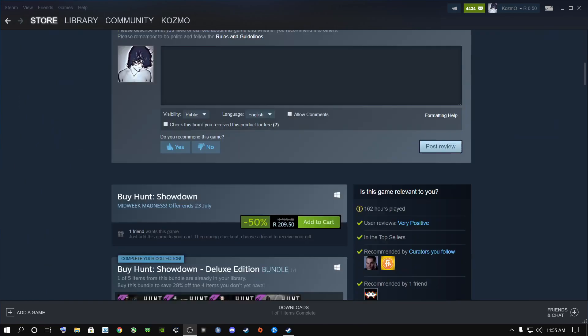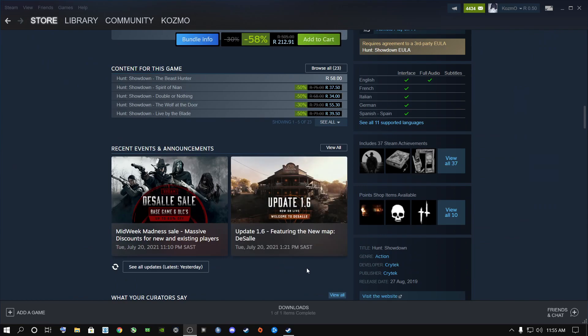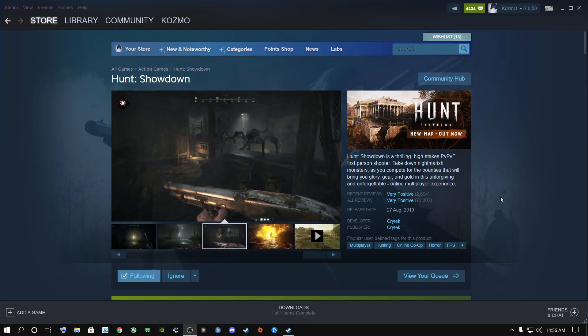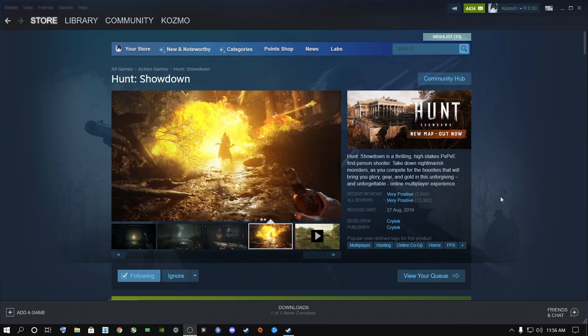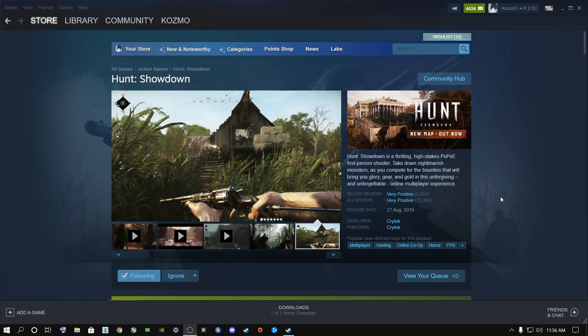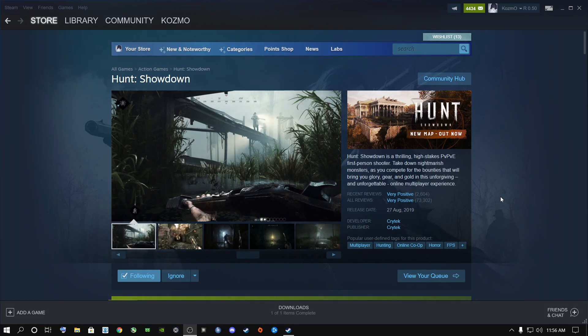They've released a new update, version 1.6, which includes a new map — about a 31 GB download. With this new map they brought out new lighting, new tweaks, new patch notes and stuff like that. So if you're getting frame drops and a bad gameplay experience, stay tuned. I'm going to show you what you can do with your system to get more FPS. This is for all users — laptop, desktop, gaming laptop, gaming desktop. Let's get into it.